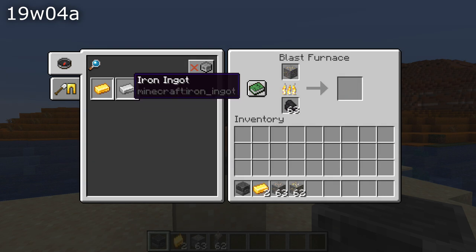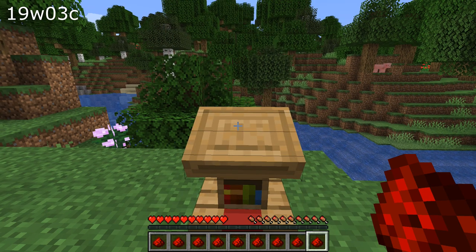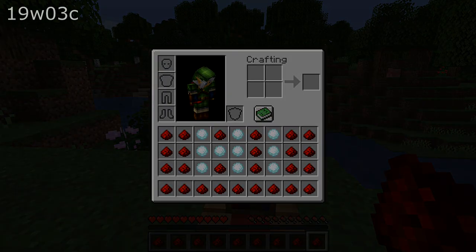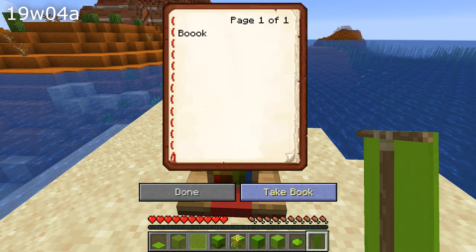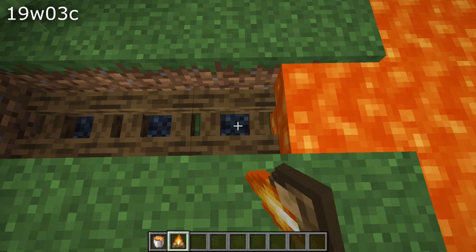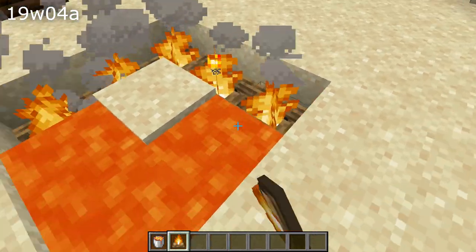If you locked a map using a cartography table, the map would get duplicated — that's fixed. If you took a book from a lectern but your inventory was full, the book would get deleted — that's also fixed. Campfires would deal damage to entities even if they weren't touching or the campfire was unlit, and replacing lava with a campfire would create an unlit campfire. Finally, scaffolding didn't show up on maps — that's fixed.